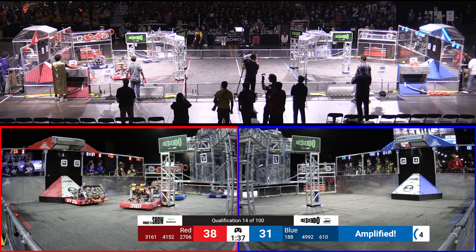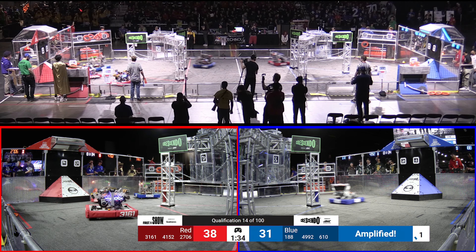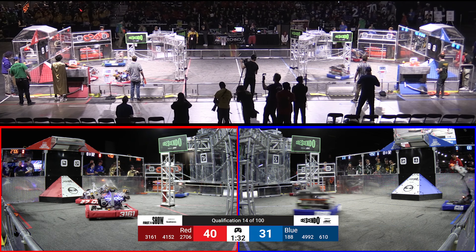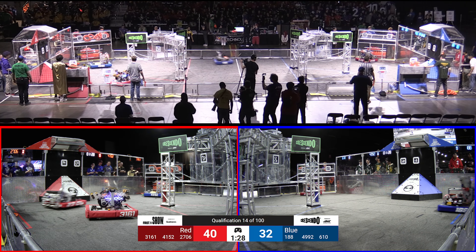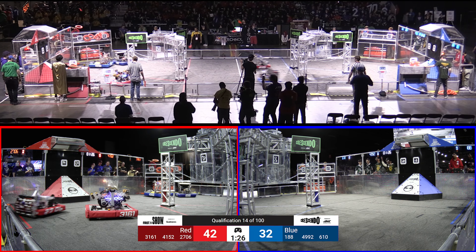Blue Alliance speaker is amplified, but none of the Blue Alliance robots are over there — they're all in the Red Wing. Hoyer pops up a note over the Red Stage and over to the Red Wing for their Alliance partners to use. 2706, Merge Robotics pops a note up high into the speaker for that Red Alliance.